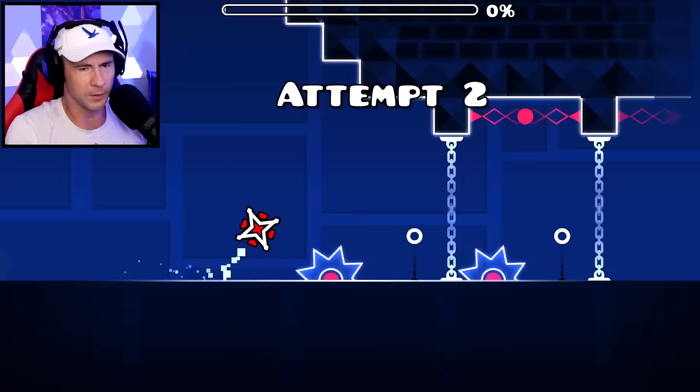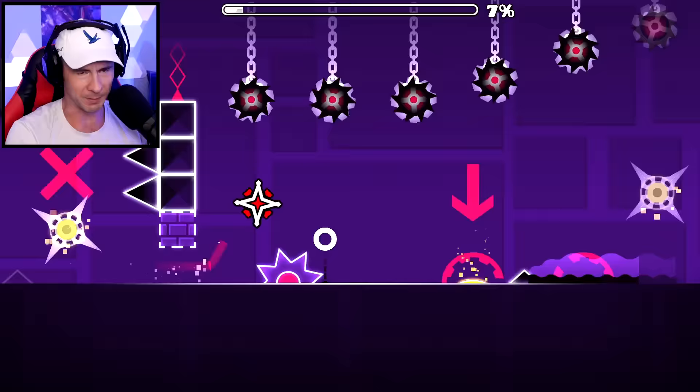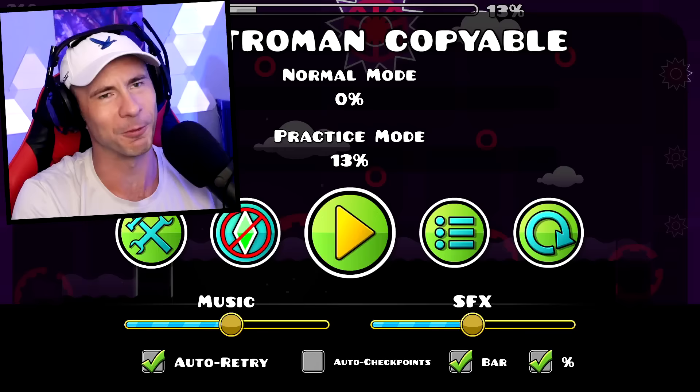A lot of these old levels work as cube and then go right into ship, because there's not many game modes to work with at this point. Electro Man is no different - as soon as we get to the part where we're supposed to be the ship, we get to 13% and we're just toast.